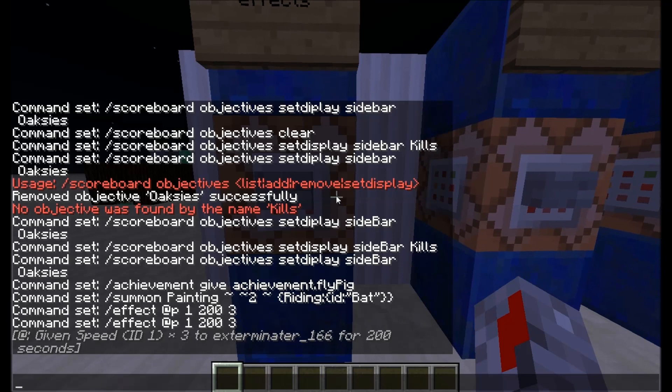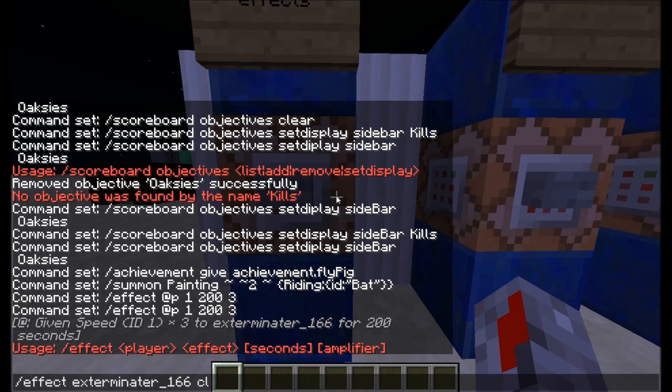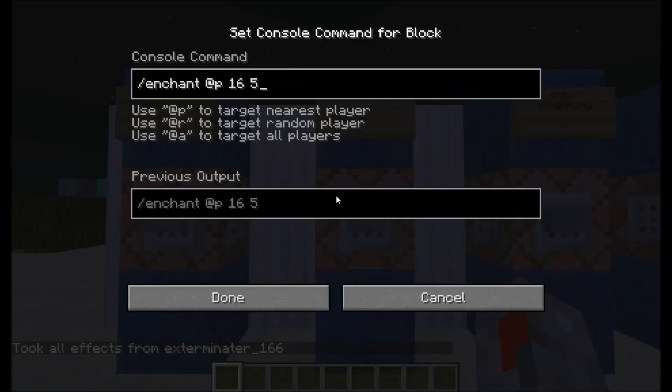You can also do slash effect clear with your player name. Because otherwise it doesn't know who to clear. And now I don't have any more effects.